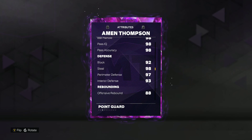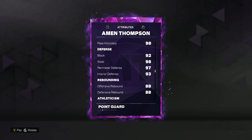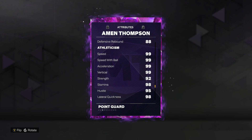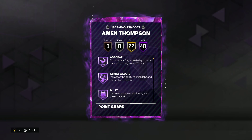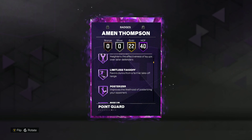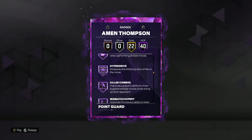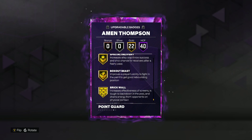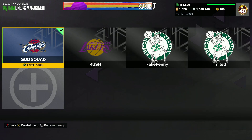Really good playmaking stats, elite level defender — 92 block, 98 steal, 97 perimeter, 93 interior defense. And he's also super athletic: 99 speed, 99 acceleration, 99 speed with ball, 99 vertical, 92 strength, 98 lateral quickness. He's also gonna have 40 Hall of Fame badges and 22 on gold, for a total of 62 badges, which means he's only missing two in-game — post playmaker and vice grip. So basically a perfect point guard in the game stats and badges wise.